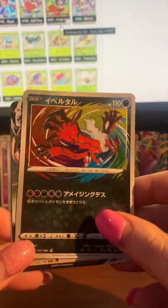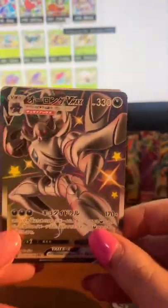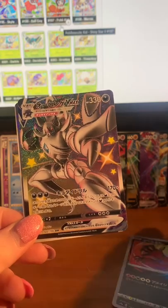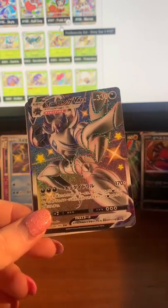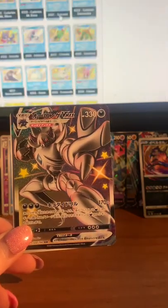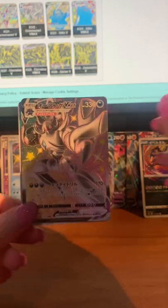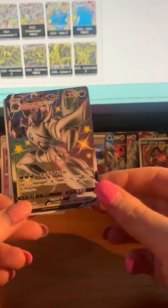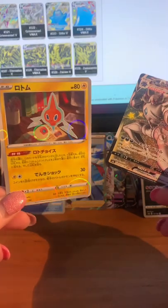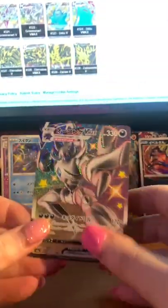Oh wow — so there's our shiny V-Max, which is Grimmsnarl! And this is the V-Max which is really really cool. Oh cute — and we've got him as the reverse box too. What a pack! Really failing at this whole card pulling presentation I guess. Okay, we've still got two packs left — wow, this is actually a pretty freaking decent box!